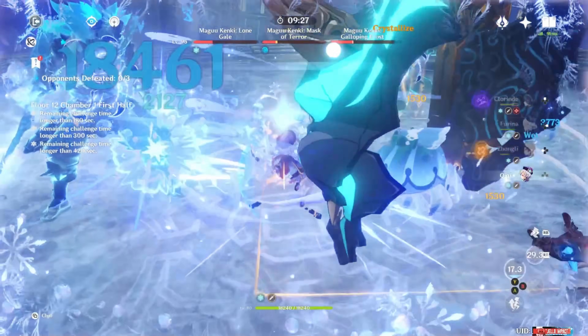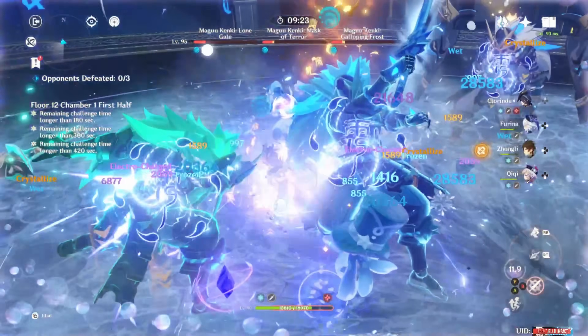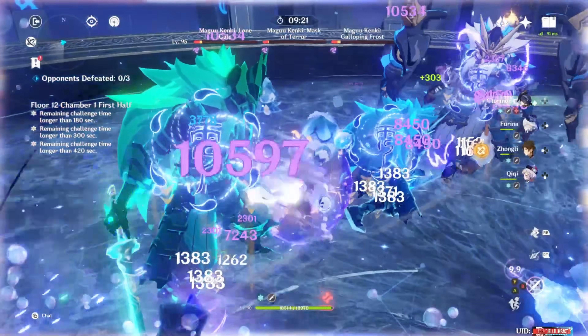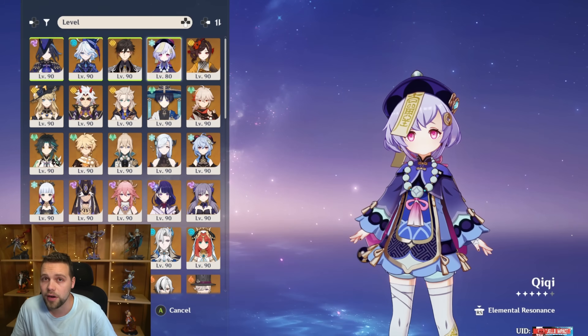How does the Chi-Chi team work? The overall team is Clorinde, Furina, Zhongli, and Chi-Chi. Chi-Chi is built on either the Ocean-Hued Clam or Maiden Beloved artifact set.